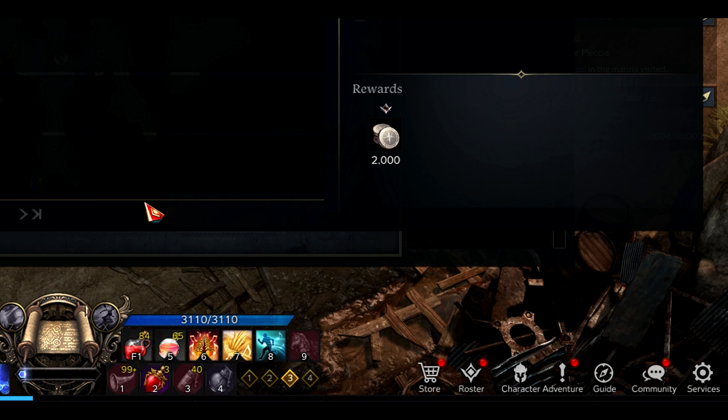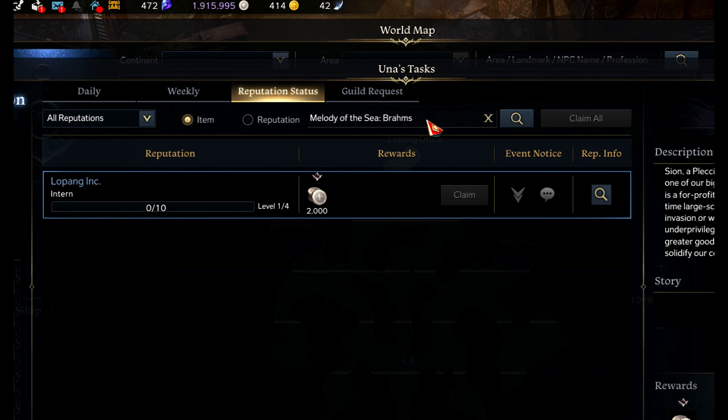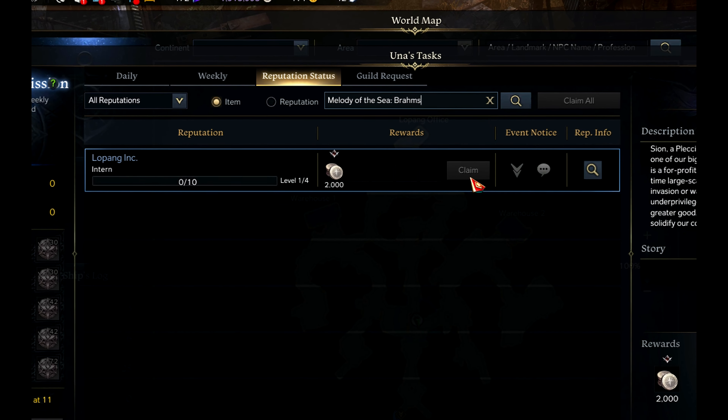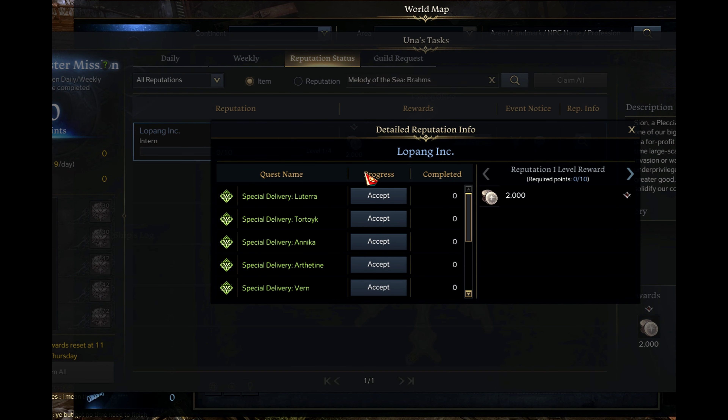Go to the Unas tasks, then go to the reputation status and find Lopang Island. The one for Lopang Island is called Melody of the Sea, Brahms. Click here and you will see lots of Unas tasks — green quests.